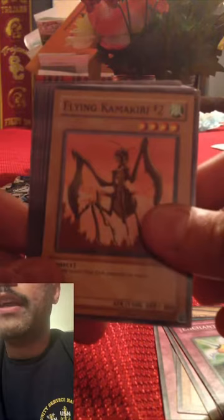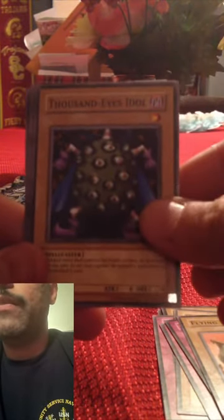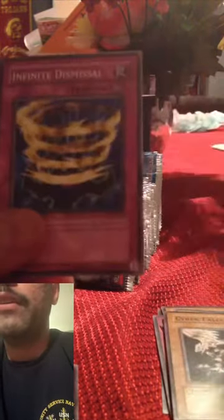Second Pharaoh's Servant pack: Ground Collapse, another Enchanted Javelin, Flying Kamakuri number two, Thousand Eyes Idol, Skull Invitation — my buddy used to use that on me all the time. Another Oni Tank, Regulation Tribe, Cyber Falcon, Infinite.